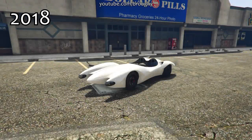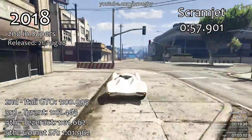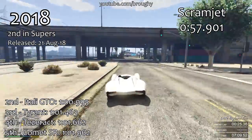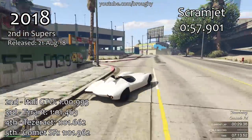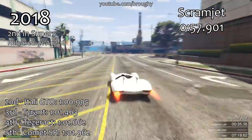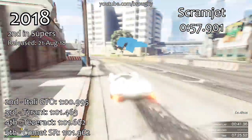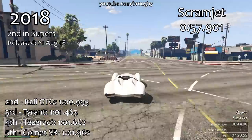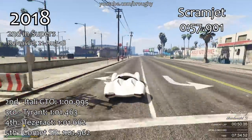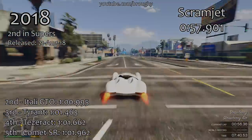2018 was the year of the advanced handling flags, with only really the Comet SR in the top five not having those horrible bouncy physics and engine slowdowns. While the top four of that year do prove that advanced handling cars can be quick, the majority really suffered in lap time compared to cars from previous years, and they all gave horrible driving experiences — something we still have to deal with now. For me, this makes some of these cars the most forgettable we've ever seen over the last five years.